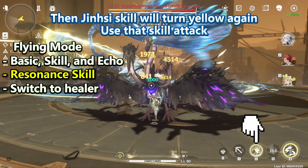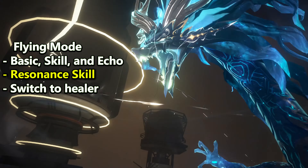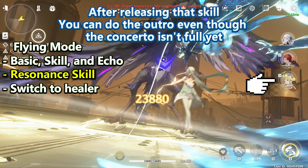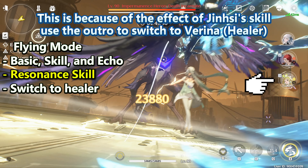Then Jinsy's Skill will turn yellow again — use that Skill attack. After releasing that Skill, you can do the outro even though the concerto isn't full yet. This is because of the effect of Jinsy's Skill.